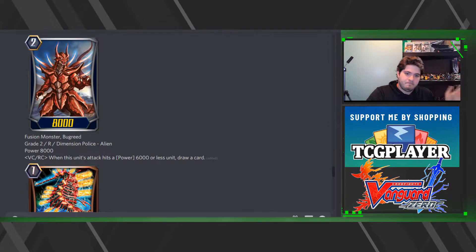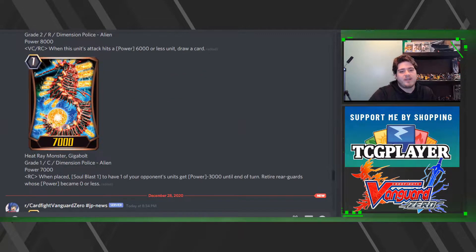Then we have Fusion Monster Burt Bug Greed: when this unit's attack hits a 6000 or less unit, draw a card — so you're definitely going to be lowering to make sure this Alien goes off. Then we have Heat Ray Monster Gigabolt: when placed, Soul Blast to have one of your opponent's units get minus 3000 until end of turn, and retire rear guards that become zero. Nothing too over the top, but it helps.